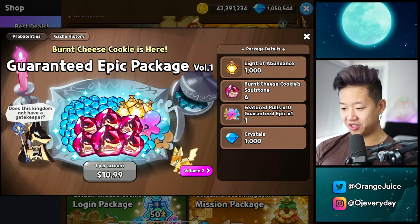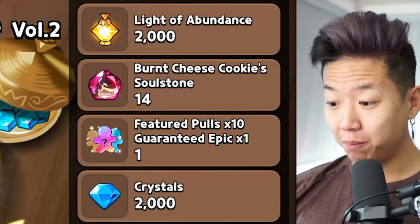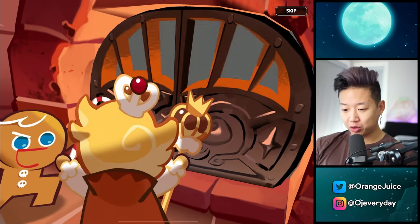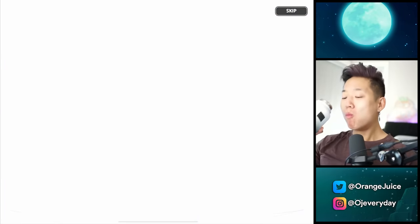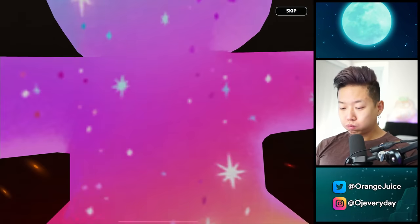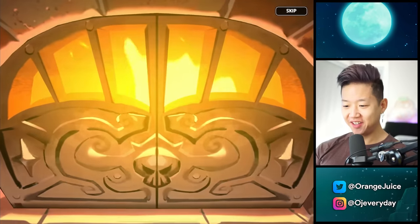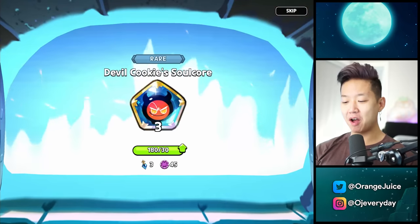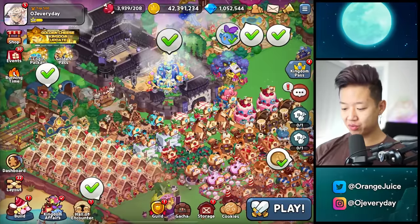We're only guaranteed one epic, that's awesome. We need more pulls. 14 burnt cheese soulstones? We're already unlocking burnt cheese right off the bat. Chili pepper — have you ever been meta? Petition to buff chili pepper. I want to see chili pepper as the mega meta. How many soulstones do we have? That's ridiculous.